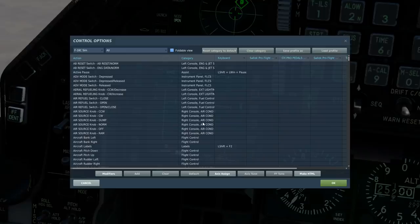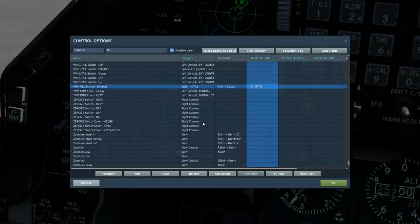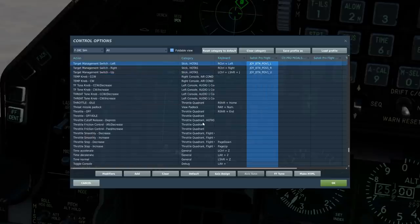This is a good time to quickly look at the buttons: DMS down to change the screen to SOI; weapon release to fire the weapon; RDR cursor to slew up, down, left, and right; TMS left to cycle the tables; TMS up to gain a lock.